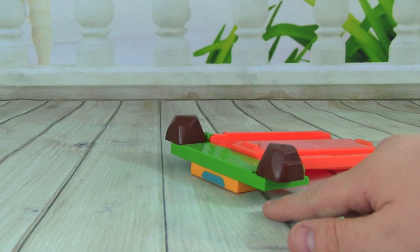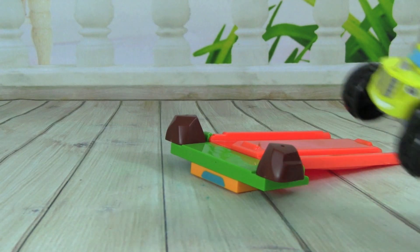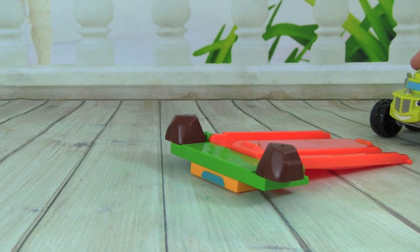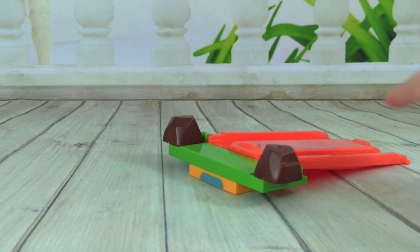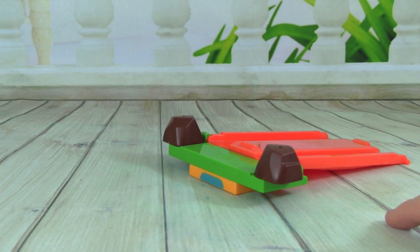Let's test out our ramp now. For our first test we're just going to have it one block high. Let's see what Zeg does. Here we go Zeg! See, Zeg just kind of jumped down, jumped a little bit over the ramp and kept on going.